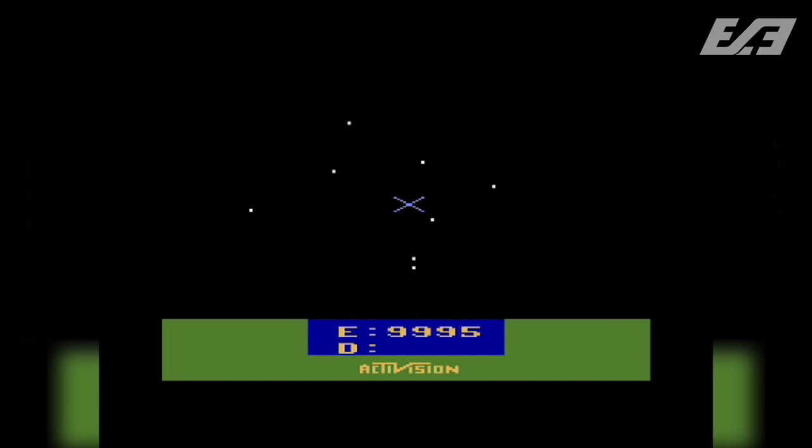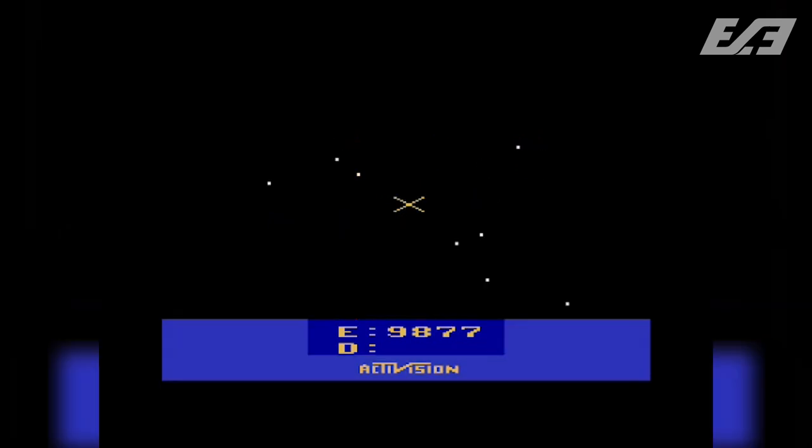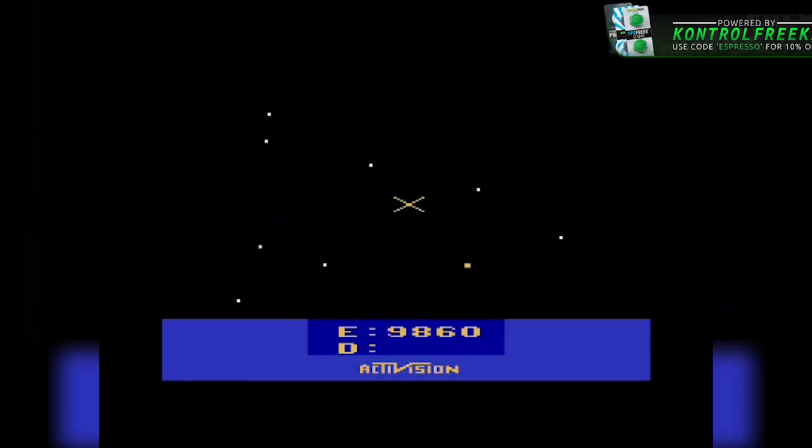Star Master was supposed to be a game similar to Atari's 8-bit Star Raiders and also Space Invaders. It was a first-person cockpit view where you had to destroy incoming enemy starfighters and also defend your friendly star bases. At the time it had pretty good graphics for the system it was on, and there was actually a decent amount to do. There was a star-shaped galaxy mapped into 36 sectors, and you could use laser weapons, shields, and faster-than-light drives.